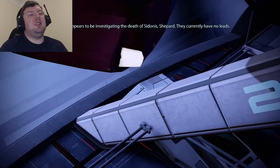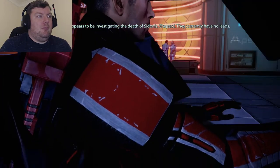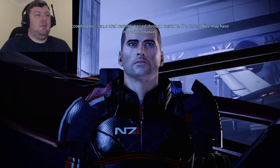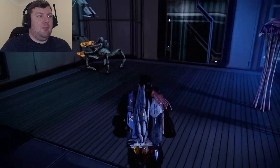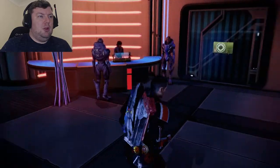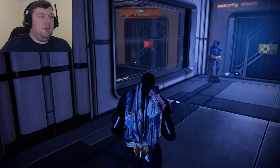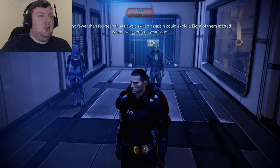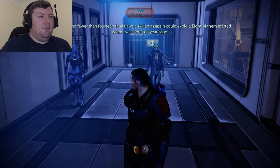Arriving at the Citadel. Thane observes that Citadel security should be the tightest in the galaxy but he sees no fewer than 14 fatal flaws a skilled assassin could exploit — eight of which existed when he was here ten years ago. Checking in with Captain Bailey: Shepard's associate is trying to find his son, and they think a local criminal may have hired him.